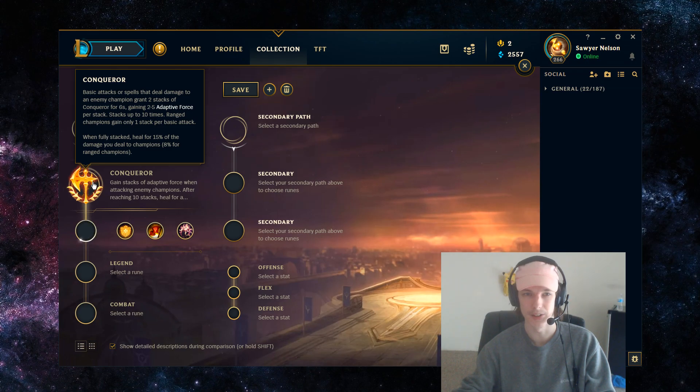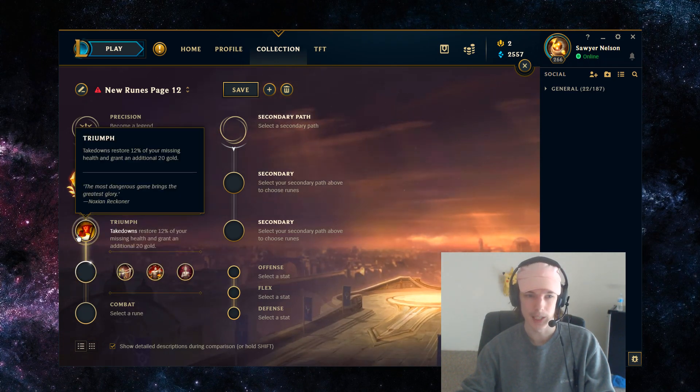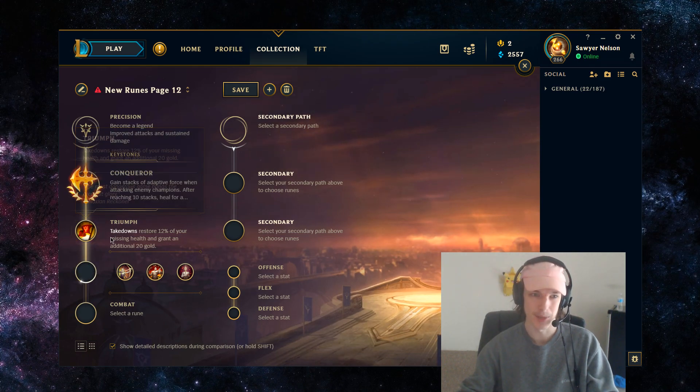You're primarily focused on dealing damage early, so the more damage you're dealing, the more you're healing with Conqueror. For the second rune it's going to be Triumph. Takedowns restore 12% of your missing health and grant an additional 20 gold. In a 1v1 situation Triumph is not so useful, but come mid-game in 2v2s, 3v3s, and team fights, takedowns give you more value. Garen's kit revolves around bursting down one person, and whenever you restore the 12% health after ulting someone it gives you more health to either escape safely or continue the fight, letting you stay on top of enemy champions without dying. The additional 20 gold is just icing on the cake.